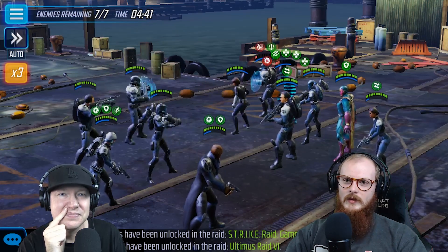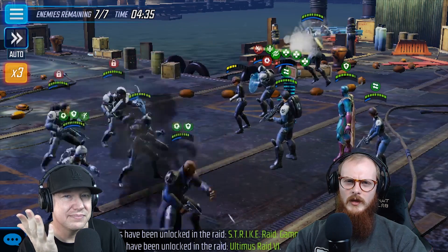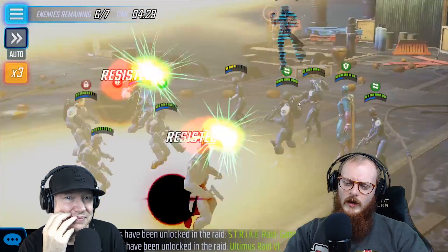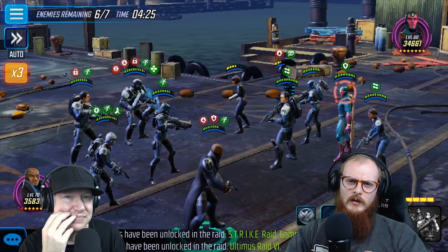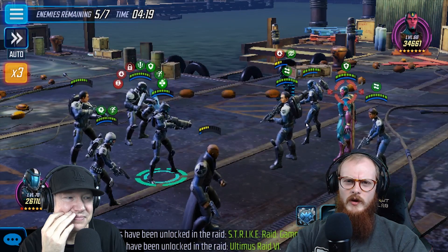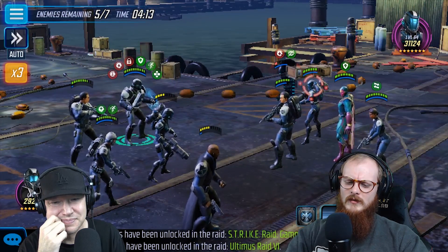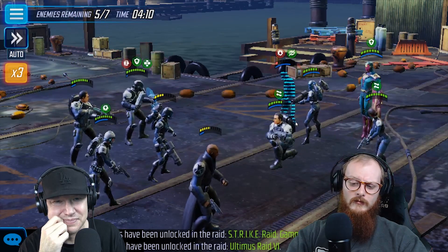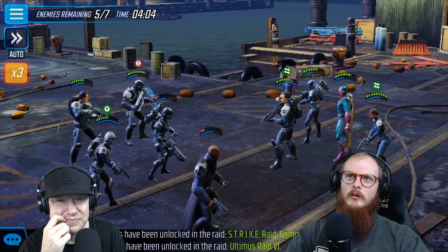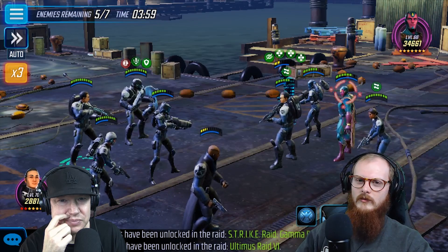which is the Gamma Raid. That's going to be for getting more juggernaut shards so that we can all get together and get Magneto, and then make the really most annoying arena team to face. So a couple things about the Gamma Raid — we've got a couple weird trait requirements on the outside of the raid map. It's got the Kree and the Hand nodes, and then we also have Ravenger nodes and Mercenary nodes. What's up with that?